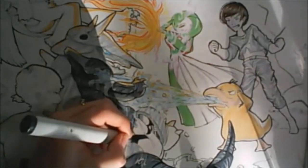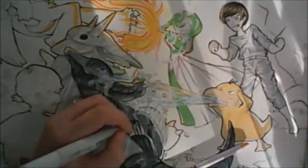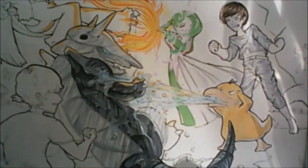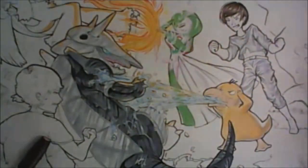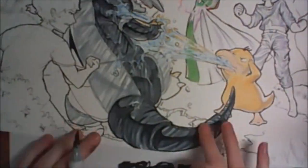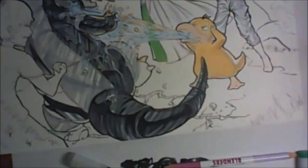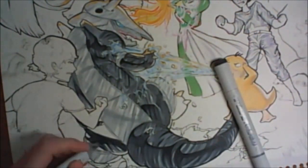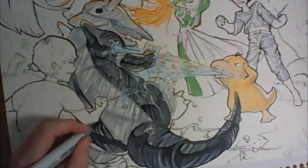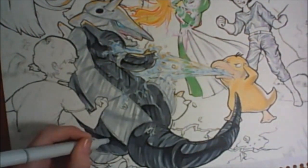I avoided the outlines of the splash, and then I went in with my lighter gray and shaded the light areas to kind of match what I did with the rest of his body. But I made it much more of a straight shadow line because that plate on his body is flat, so I made it a straight shadow line that's a little bit curved. I really can't talk today since I'm really hungry.